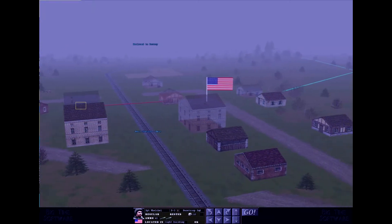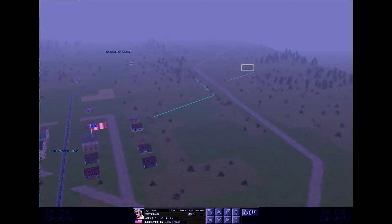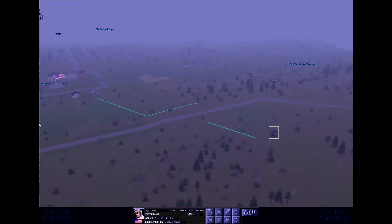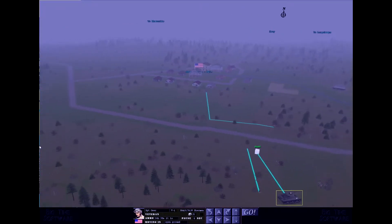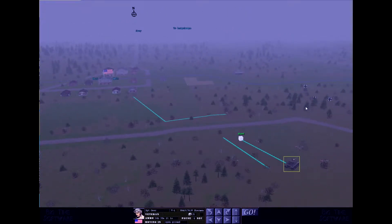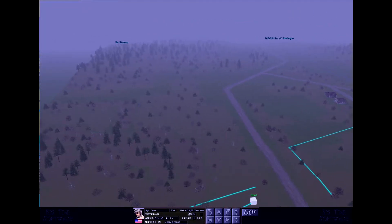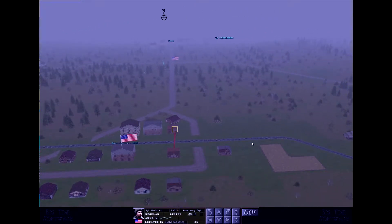So the German tank has the high ground now. We need to respond by positioning our Sherman. This is an upgraded version of the Sherman — not the regular old Sherman. If the German tank closes in, we'll try to hunt from here using this corridor on higher ground. This machine gun guy needs to move up. Is it a bug that I can't get them upstairs? Maybe the machine gun is too heavy to bring upstairs.